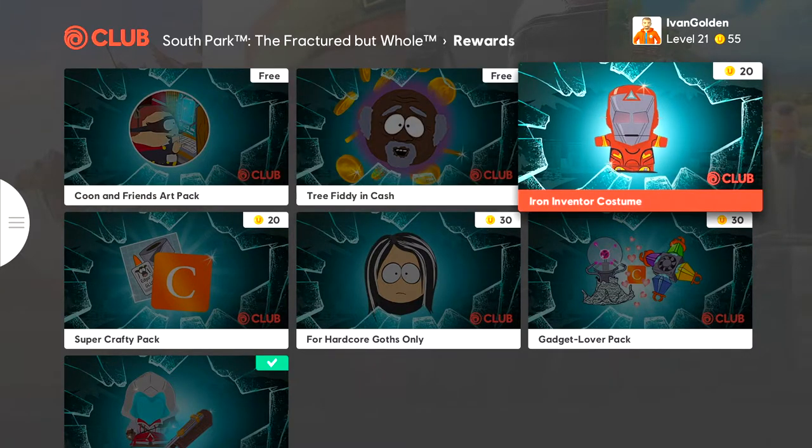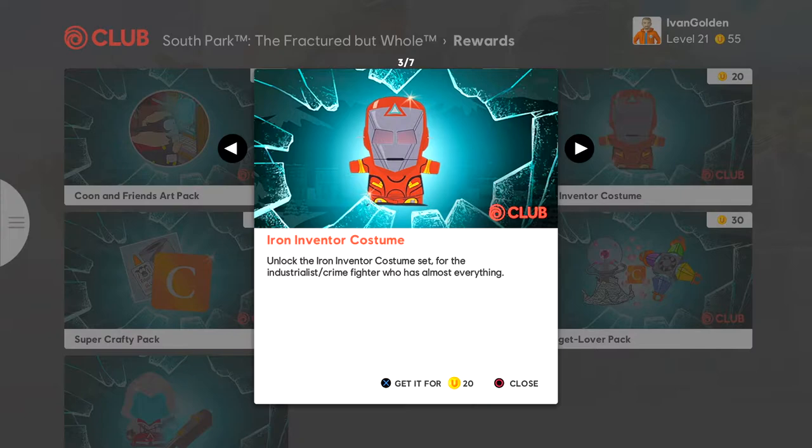Here we go, let's buy it. It's only 20 points. There we go, unlocked. And there we go — we unlock this. So now all we do is go back into the game and we should have it unlocked now and we can wear it.